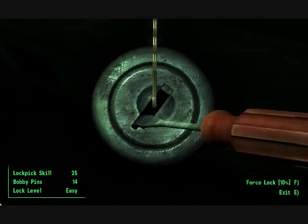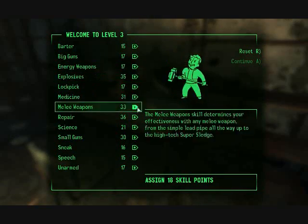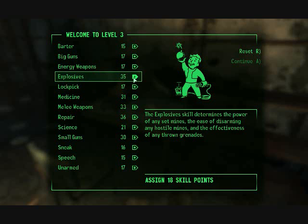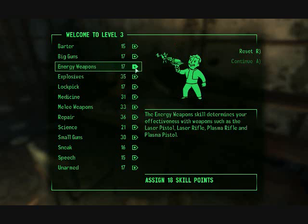The game's kind of hard — torque and all that good stuff. I leveled up. Here's a tip: you want to increase repair, melee weapons, medicine, and especially explosives, because you'll be going to Megaton. Small guns too, because you don't necessarily begin with big guns like the Fat Man, which fires mini nukes. Science would be useful, but for right now I'll go energy weapons since I have the laser pistol.